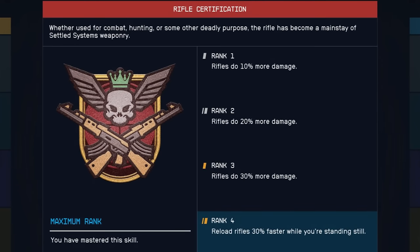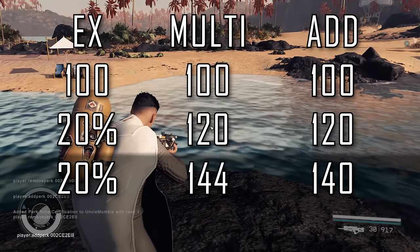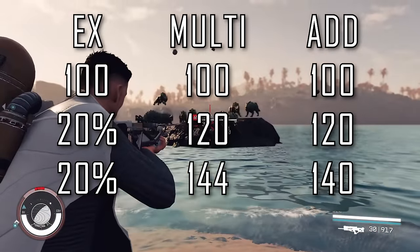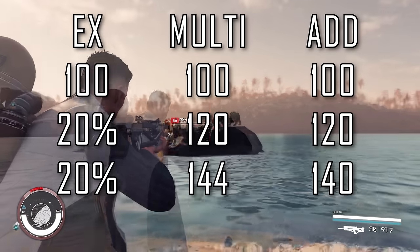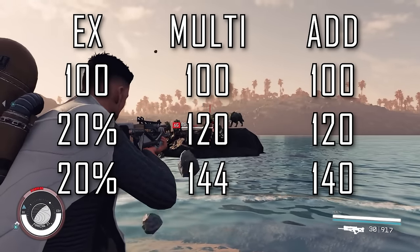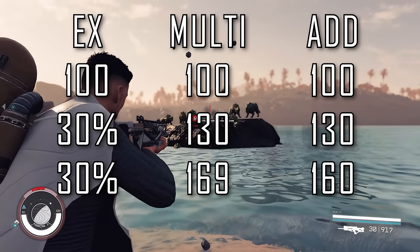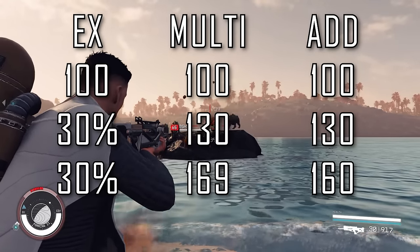Rifle Certification is our final weapon class skill — 10% damage for ranks 1-3 again. This is as good a time as any to quickly explain how damage is actually calculated. We have all these skills that provide percent damage increment increases, but whether they're multiplicative or additive makes a significant difference on potential damage output. In Starfield, we've been blessed with multiplicative damage calculations, which means a weapon that deals 100 damage and receives two separate buffs of 20% damage will not deal 140 damage, but instead 144 damage — since 100 × 1.2 = 120, then 120 × 1.2 = 144. The larger those percent modifiers get, the more impactful they'll become. This makes a compelling case to heavily invest in a single weapon class like rifles and a specific damage type like ballistics, which would give you a 69% damage buff instead of just 60% if it were additive.